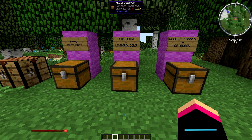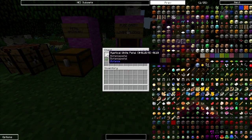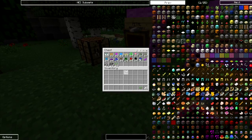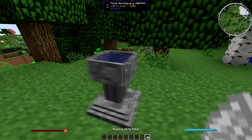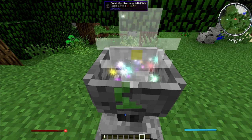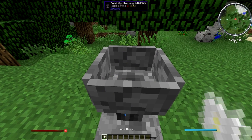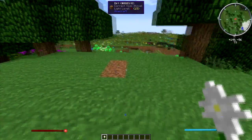You have to make it in the Petal Apothecary that I showed in the last tutorial. All you need is four white petals and some seeds. The white petals come from the white flower. Just walk up to it, press Q, and it will throw everything in and give you the Pure Daisy.